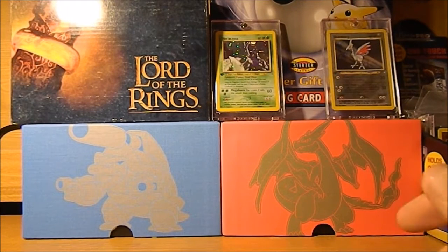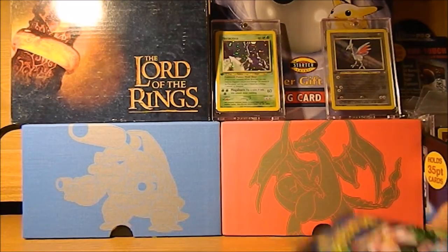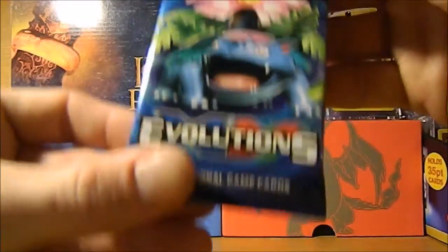Hey guys, what is up? Welcome back to the Action Center. Today we have basically XY Evolution packs. We have all four arts here from Venusaur, Tresor, Blastoise, and Aratus. We'll start right from the top.